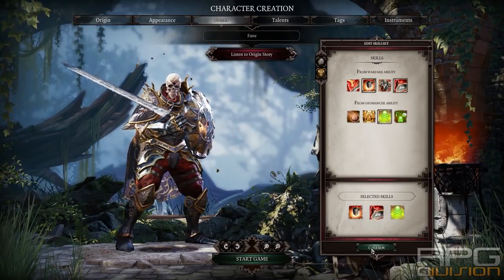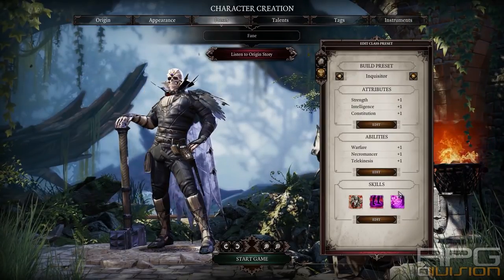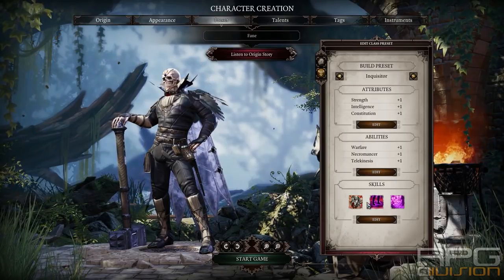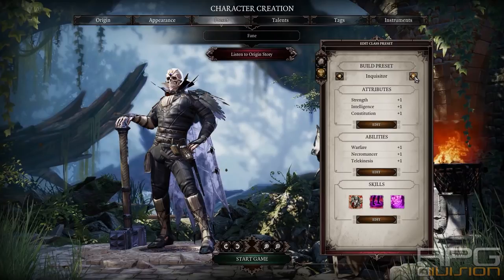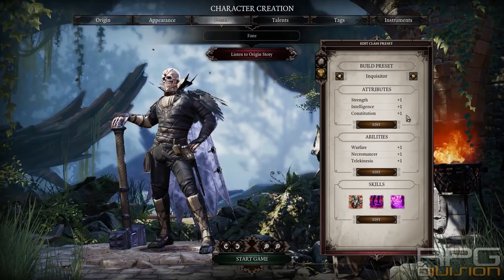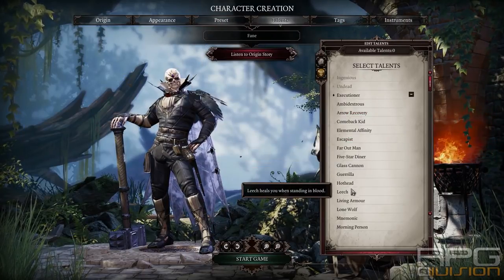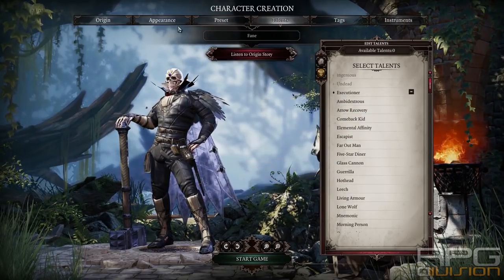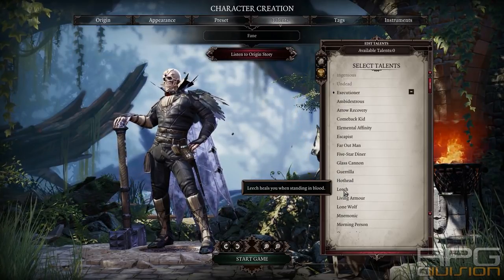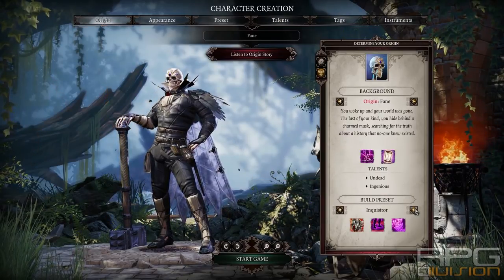So that covers the Fighter. Now for other presets — Inquisitor is bad because you cannot heal from Mosquito Storm and Bloodsucker, so forget about Inquisitor. I've tried healing myself with Bloodsucker; it did not work. But strangely enough, if you put the Leech talent in, you can walk through blood and you will heal. That is one of the good talents to have for Undead characters. I would definitely suggest Leech.